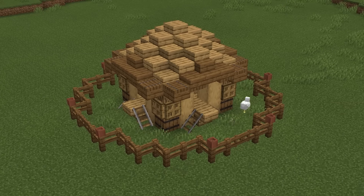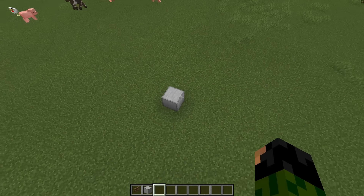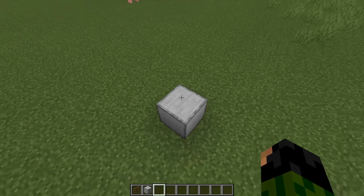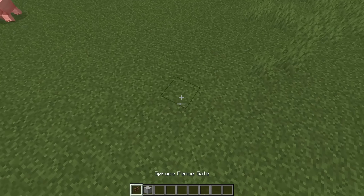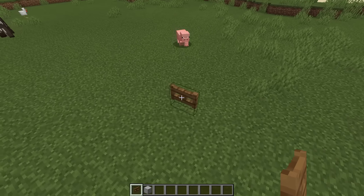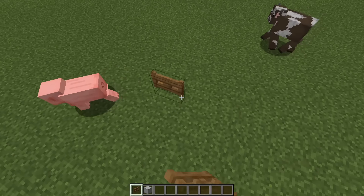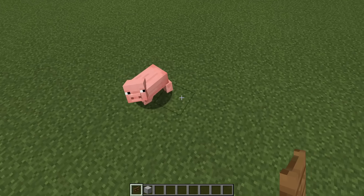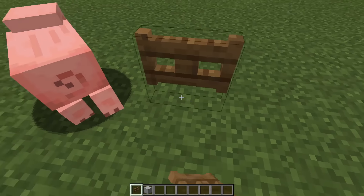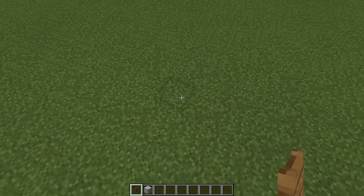Next up is the chicken pen slash chicken coop, and the first thing we're going to do is just mark where we want the middle of this pen roughly to be, and then from this middle spot we can go out one, two, three, four, five, and then on the sixth block we can place in a spruce fence gate. We just want to do that on all of the sides, leaving those five blocks in between the middle and the fence gate that we're placing down.